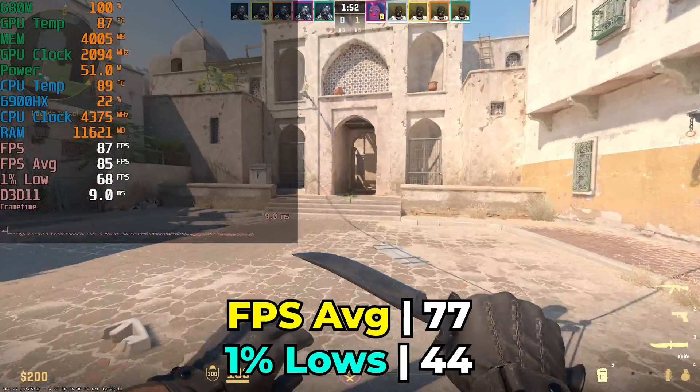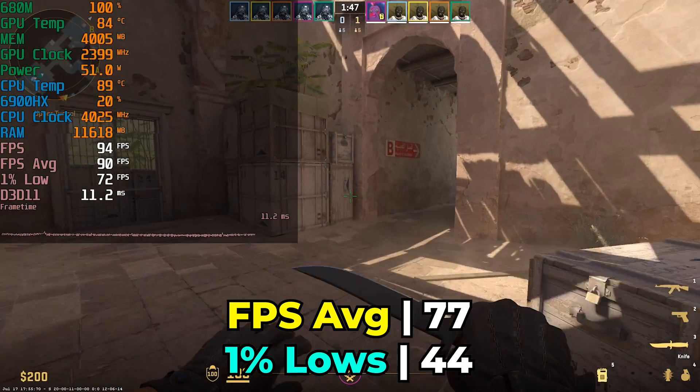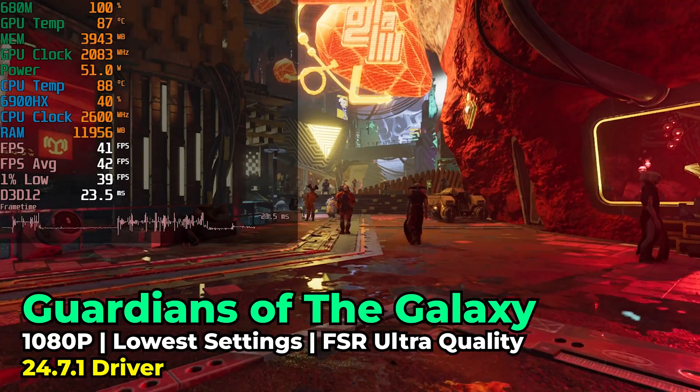Whether the Vega optimization failure is AMD's fault or Valve's fault doesn't really matter. The game just doesn't play well with those older iGPUs, and I don't think there will be a fix for that anytime soon — or ever. Maybe on Linux the experience is different, but on Windows if you're stuck on Vega, you're completely out of luck for driver optimization.